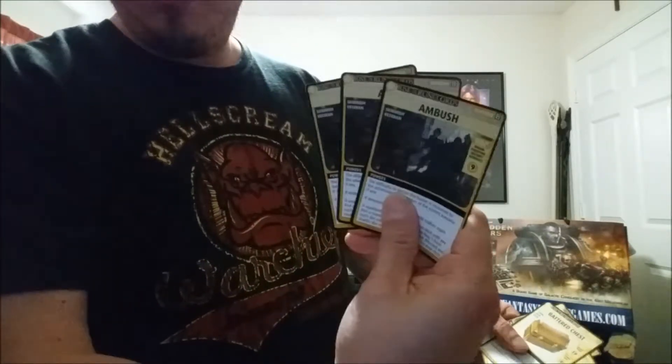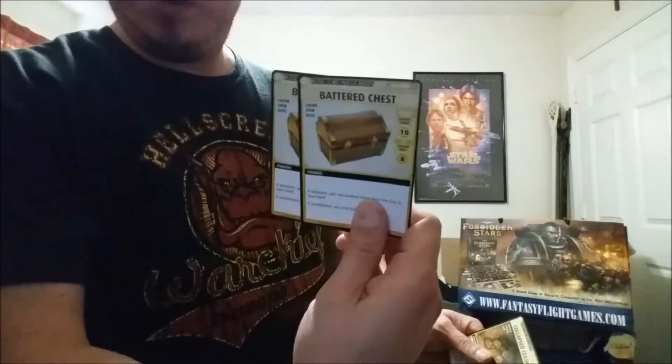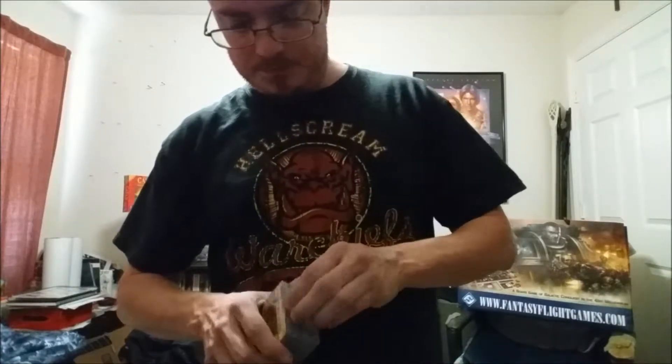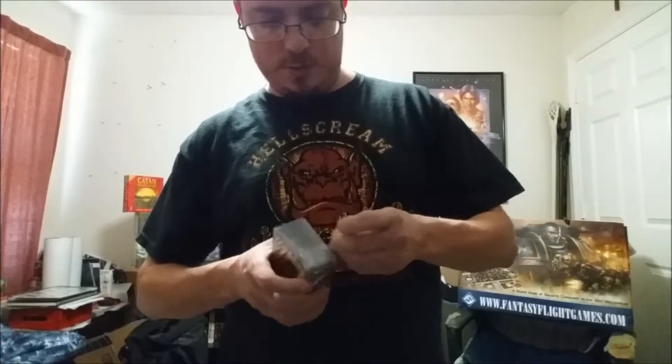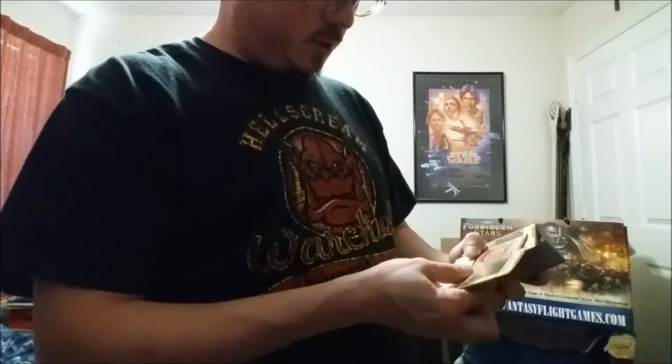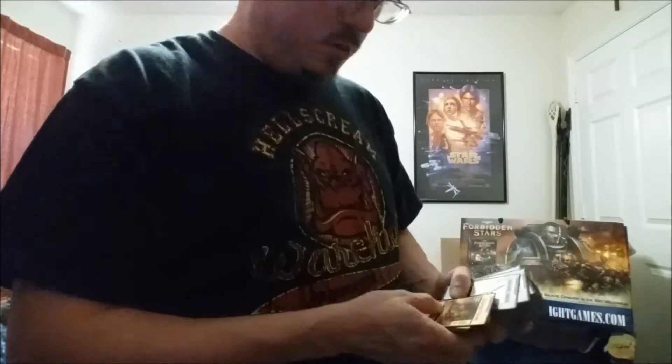These are barriers: Ambush, Battered Chest, Collapsed Ceiling - those are all barriers. And this must be the continuation of those cards because it starts off with Collapsed Ceiling. Close With Guns, Large Chest, Long Passage, Trap - those are all barriers.